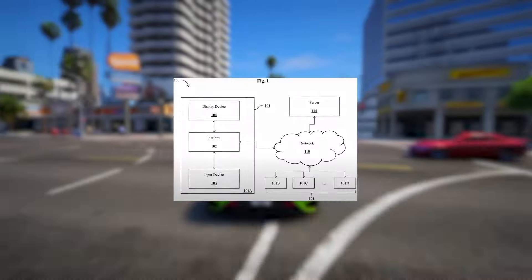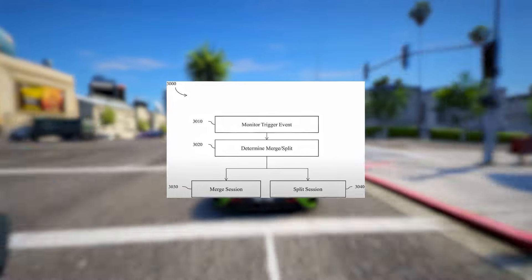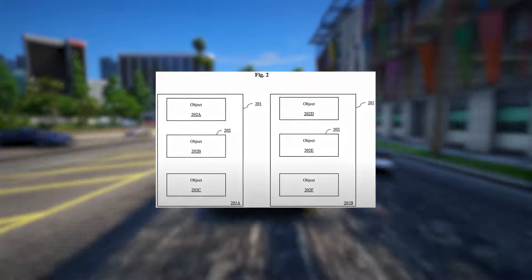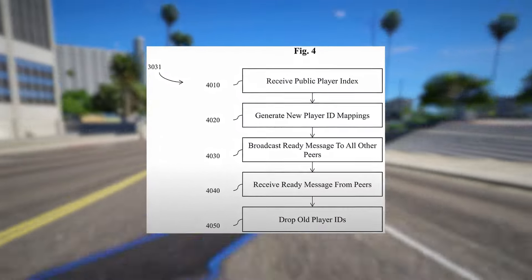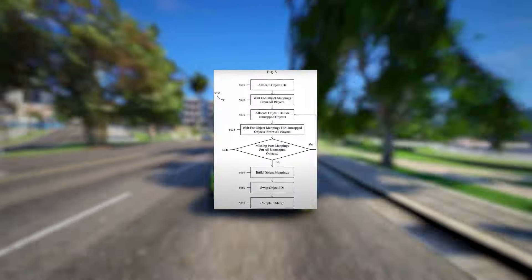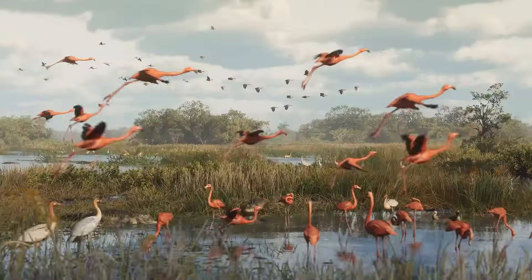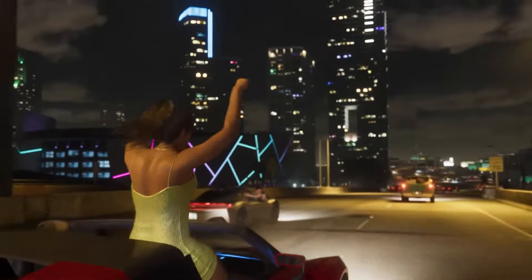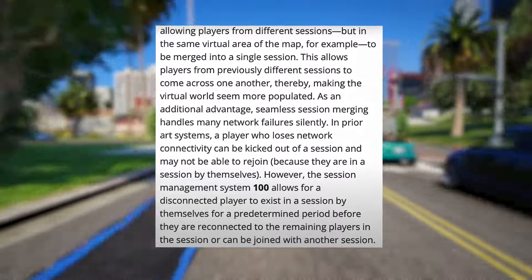To address these issues, Rockstar has developed a pioneering system for seamless session management. This innovative approach enables fluid splitting and merging of network sessions, allowing for a more immersive virtual world free from hardware and software constraints. This allows players from different sessions but in the same virtual area of the map to be merged into a single session, enabling players from previously different sessions to come across one another, thereby making the virtual world seem more populated. As an additional advantage, seamless session merging handles many network failures silently.